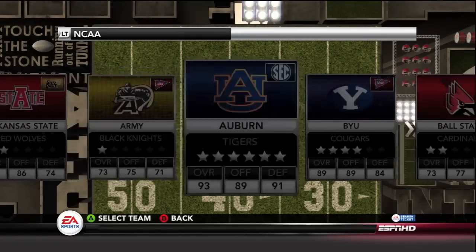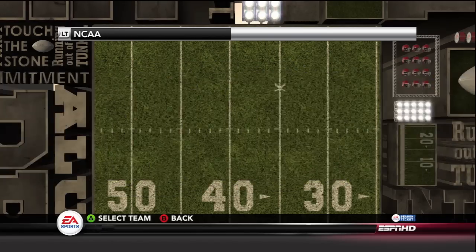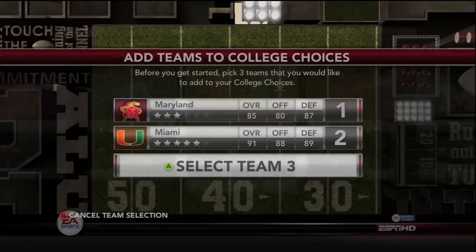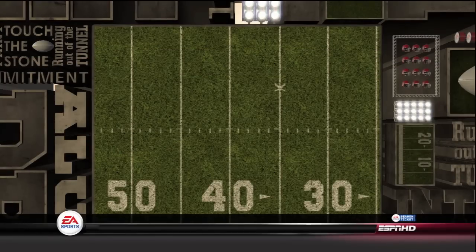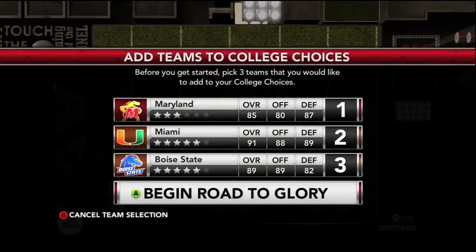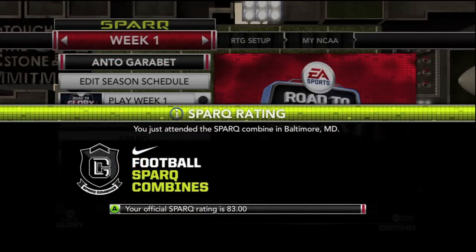Choice number one done. And then my second choice — another one of my favorite schools. I don't have a lot of favorite schools, just two. One is the University of Maryland, and the second one — if you guys know me well — you guys know I'm a huge Miami Hurricanes fan, so it will definitely be pretty interesting to see if I actually go to them. So Miami Hurricanes and Maryland are set, and my third choice — I'm not sure yet, but I want to sort of go to Boise State, so we'll go ahead and choose them. It says I just attended the Sparks Combine in Baltimore, Maryland, and my official Spark rating is 83.